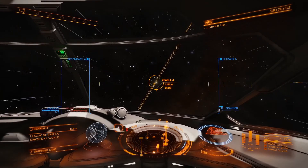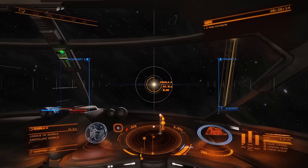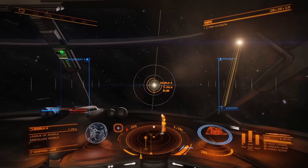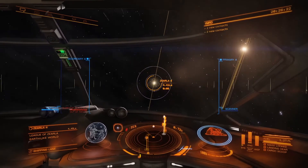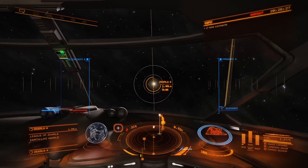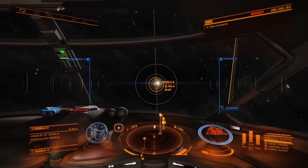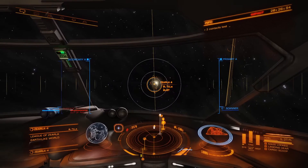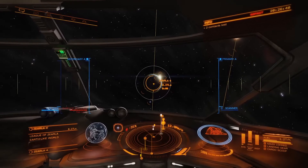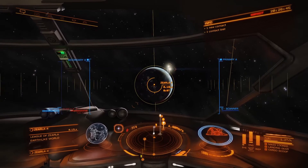Now you can't fire your surface scanner from a really long distance away — there's a certain range. And as you can see, we're getting closer to Zarelia 4. If you watch the left side of the screen, you'll see that the surface scanner will change from red to blue, and it'll say 'too fast' if we're still going too fast, or it'll just be blue when we're ready. Currently it says 'too fast' — we're going too fast. We want to stop.